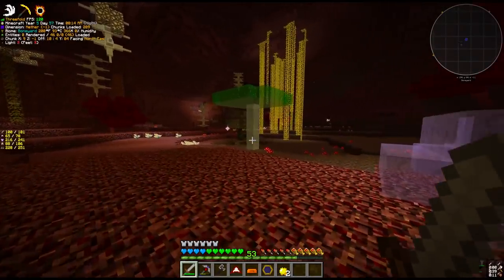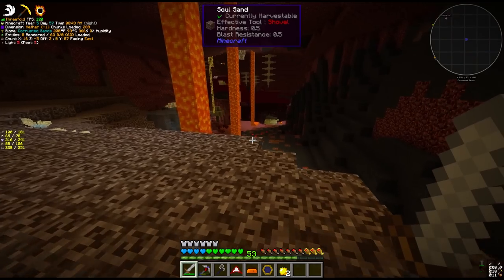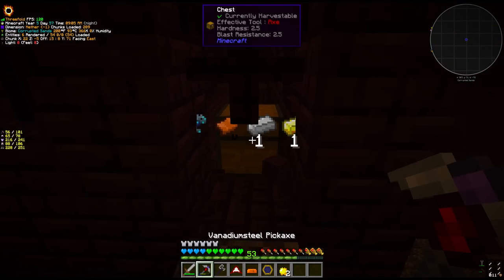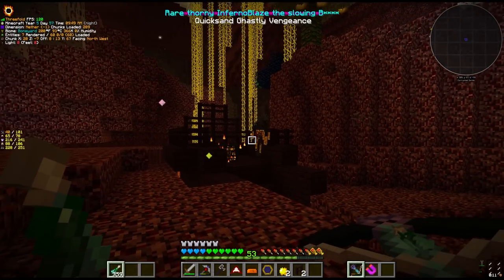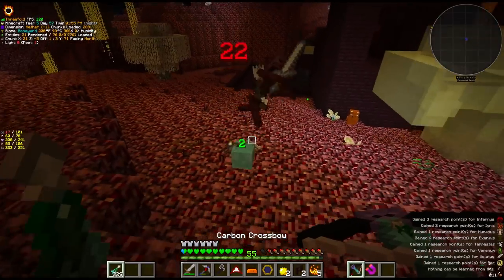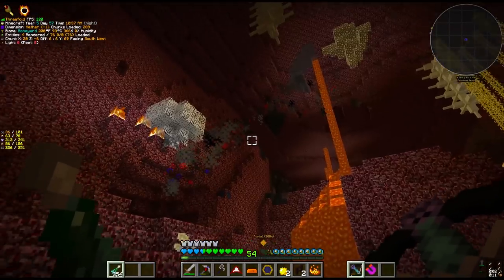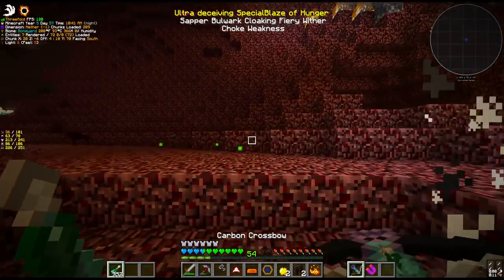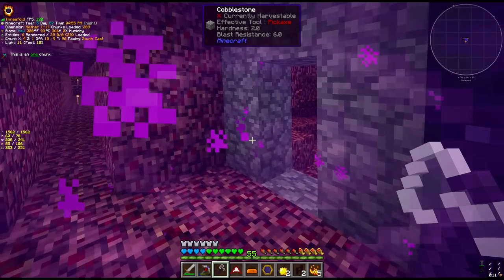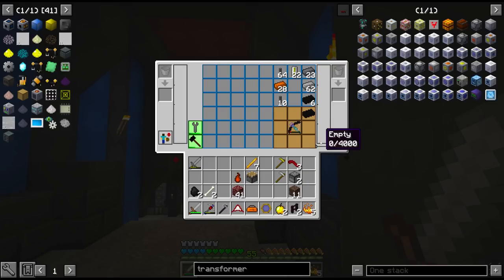I remember seeing a fortress off to the east. We have all the extra hearts from eating all those foods, which should help. I can see the fortress over there — I'm a little bit nervous. There's a chest here, nothing in it. We got ourselves a blaze spawner — this looks relatively closed off, which is good. Somehow a wither skeleton showed up here, looking like it spawned right next to the blaze spawner. We got him. This should be relatively easy — let me gather what we need. After collecting enough loot from the nether, I headed back to the base, ran the HV chemical reactor and started to put together the rest of the materials for the inventory panel.